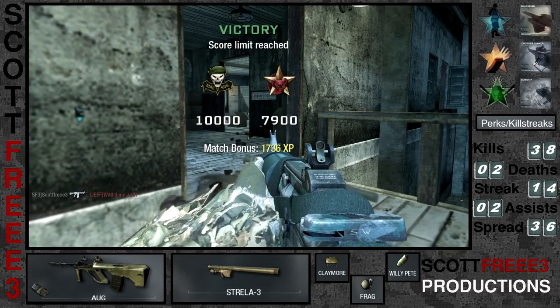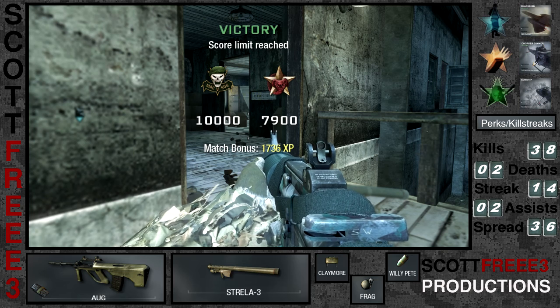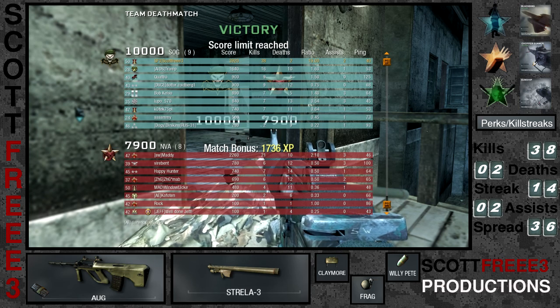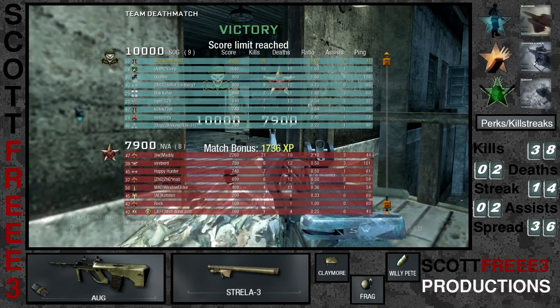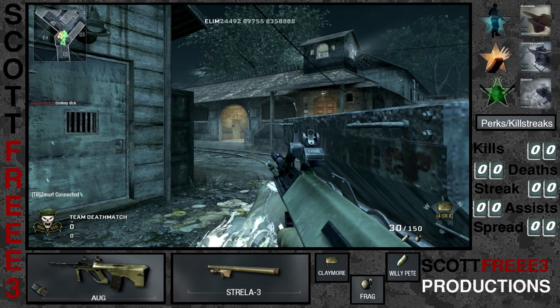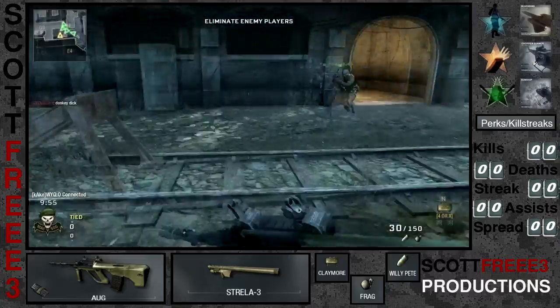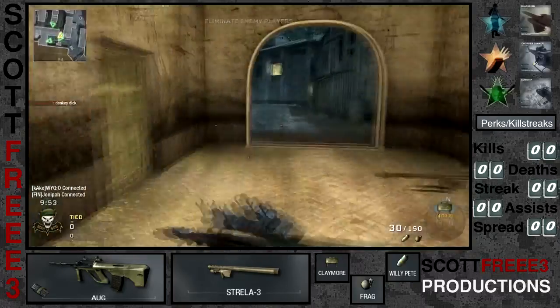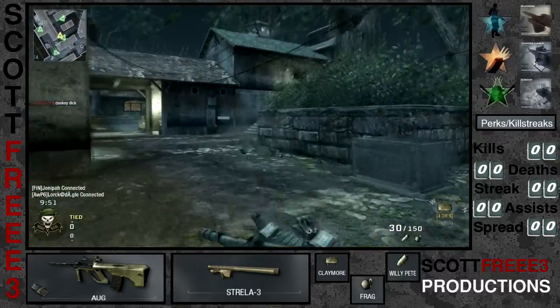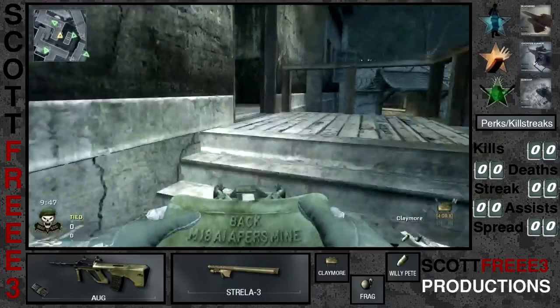This first game is coming to an end. The score goes to 10,000 on PC servers and I finish 28-7 or 38-7 — I can't quite see on the Sony Vegas screen. Then we go into the second game where I spawn on the other side of the map, and the first thing I do is head into this centre building and hold it for the whole game because it's so well placed.